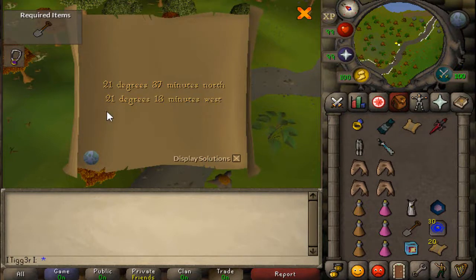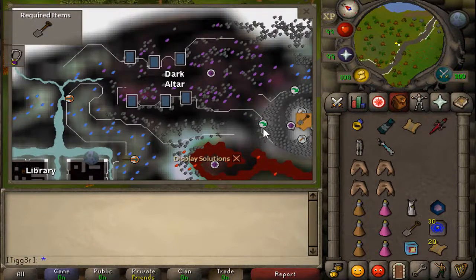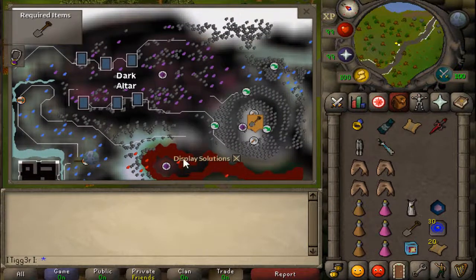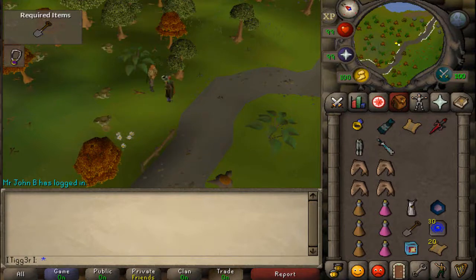The coordinate clue is pretty simple, just like hard clues and elites — you just find out where it is. These ones happen to be in the mines near the Dark Altar. To get there, there's a few ways: you can go to Edgeville, run through the Abyss, and teleport to the Blood Altar then run up. Or you can use CIS if you have that unlocked, which is what I'm going to do because I don't feel like going through the Altar.